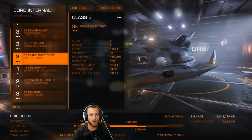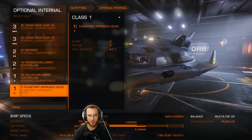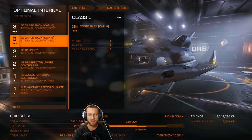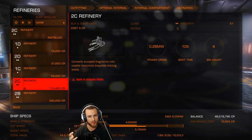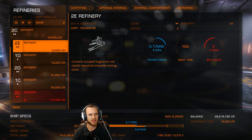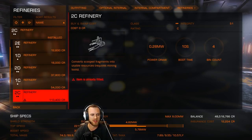I left the core internals exactly as they came in order to save a lot of money. If you really wanted to, you could spring for upgraded thrusters to help make maneuvering a little bit easier so you can dodge asteroids better. For optional compartments, I have the two size threes as cargo racks — that's going to give you sixteen tons. It's not very much, but given the price of the ship it's actually not that bad. You're going to need a decent refinery — not the best, but a decent one. I went with the size 2C because it has a four-bin count. If you go with the 2D with only three bins, or the 2E with just two, you're going to find yourself having to dump a lot of resources.